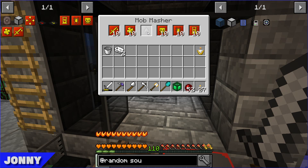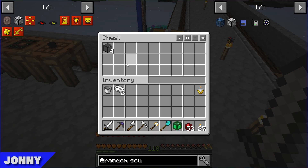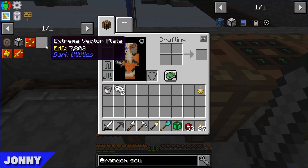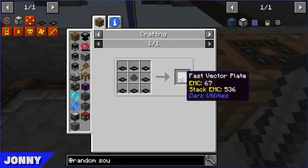I haven't done the Fire Aspect one - I can't remember why, but I think one of the resources we don't have an abundance of, so I didn't want to do it quite yet. I've also laid out the stuff so we can upgrade the vector plates. I think we can do all the way to the Extreme ones.